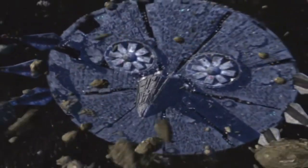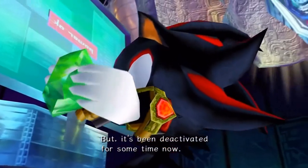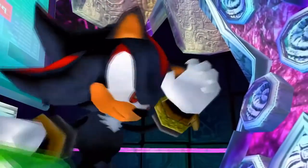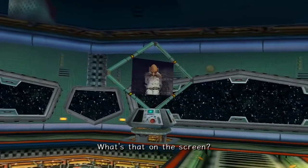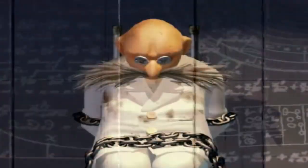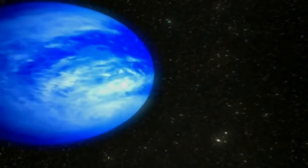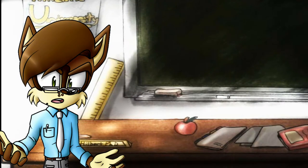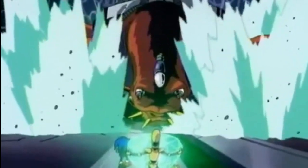Eggman planned to use the Eclipse Cannon to take over the planet. So with the help of Rouge the Bat, Shadow collected the Chaos Emeralds for him. When all Emeralds were inserted into the machine, a recording of Gerald appeared on screens throughout the Ark. He explained that, as his last act of revenge for having his granddaughter killed, he had reprogrammed the Eclipse Cannon to send the Emeralds' energies to the Ark's engines and propel it toward the Earth, decimating all life. Sonic and Knuckles, who were on the Ark at this time, rushed to the core of the colony but were waylaid by the Bio-lizard.